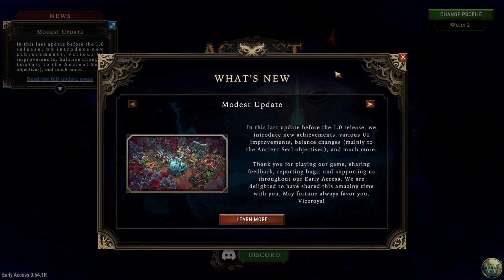We had some big news announced earlier this week. On Monday there was a stream with the developers and the publisher. In that stream they answered a lot of questions asked in various places, including in the stream chat. But they came for one big announcement — the 1.0 release date. That's also included here in the patch notes, and the release date for 1.0 is December 8th.